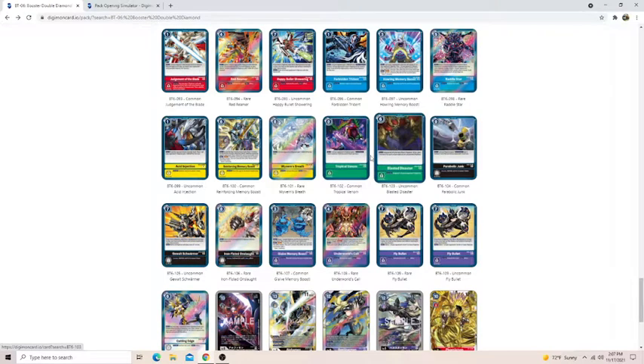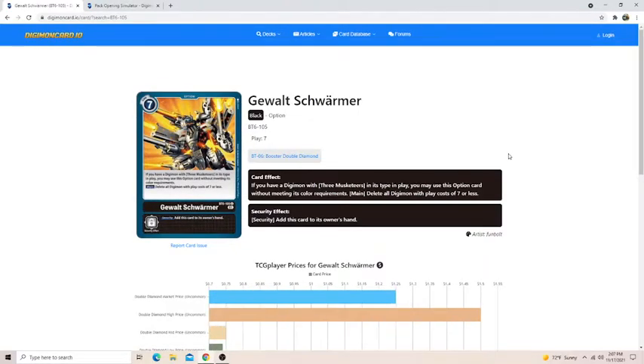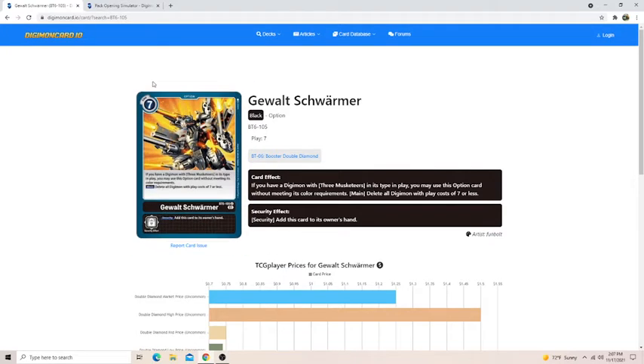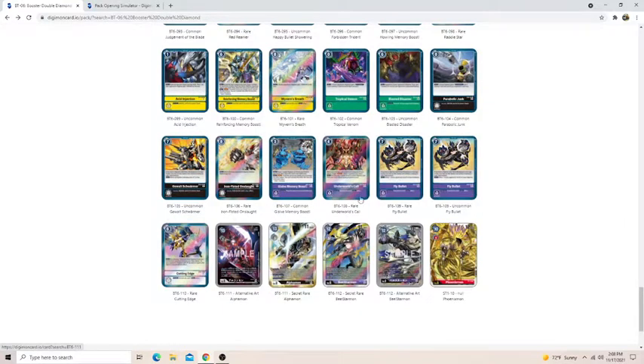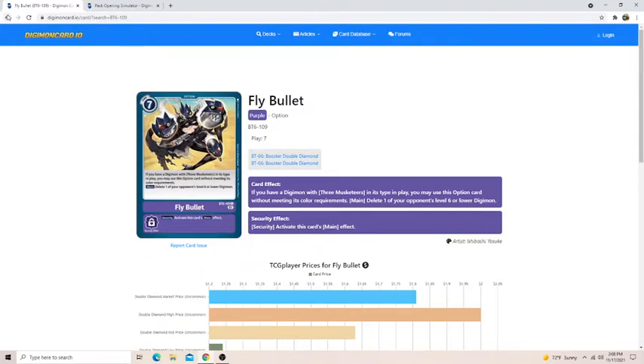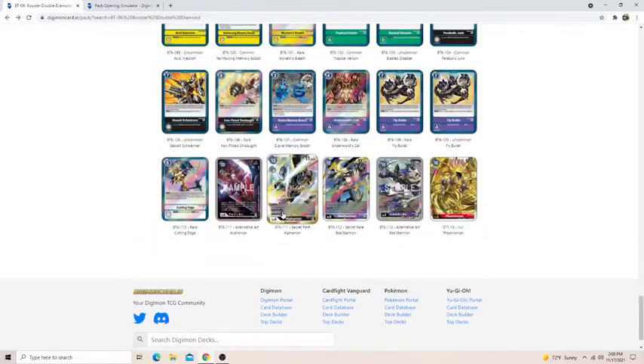Blasted Disaster and Tropical Venom are super okay cards, but you're just never going to get them to resolve. Gwalt Shormer — this is the best board wipe in the game at this point. It deletes all of your opponent's Digimon with a play cost of seven or less and will wipe entire boards. Unfortunately you have to have a Black Digimon out to play it, but you probably will since Black Digimon are very good and there are a lot of them. If you have a Three Musketeer Digimon, you can play it without meeting its color requirement. Fly Bullet is the last Three Musketeer card — you're going to play this anyway because it just deletes one of your opponent's level 6 or lower Digimon, and all these security effects basically activate in security, so they're really, really good.